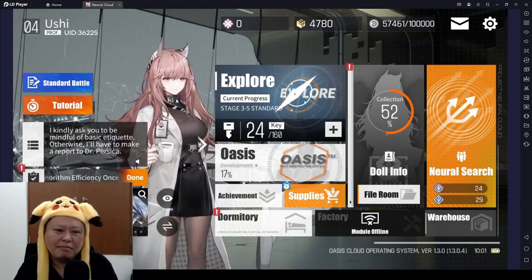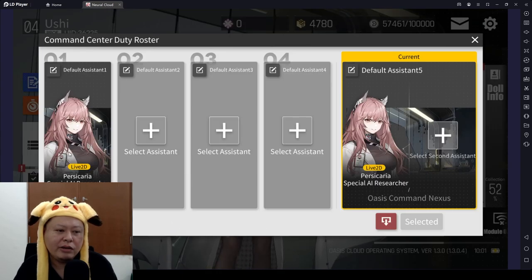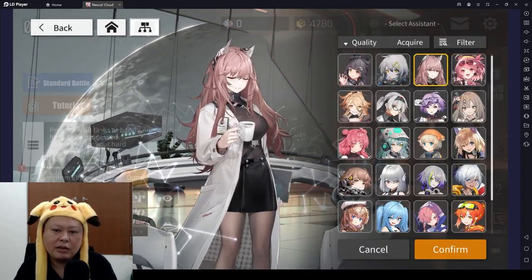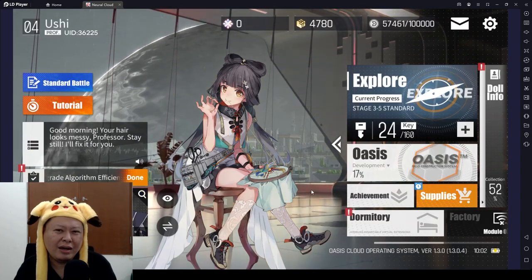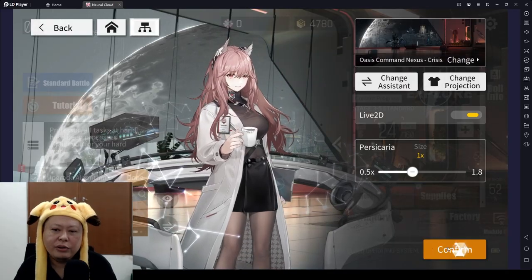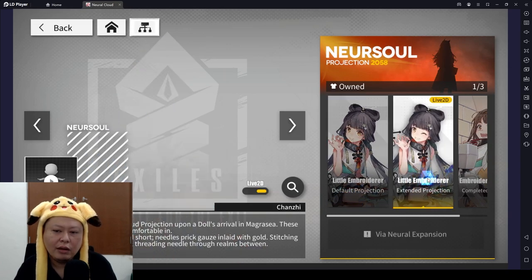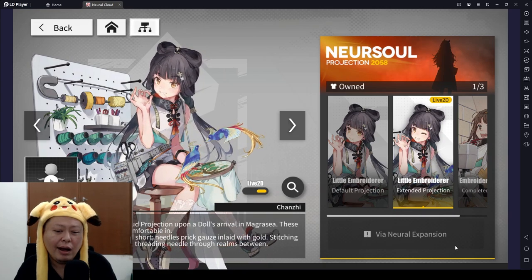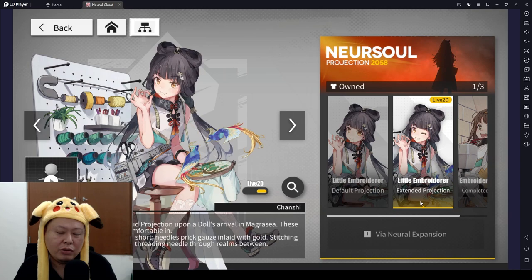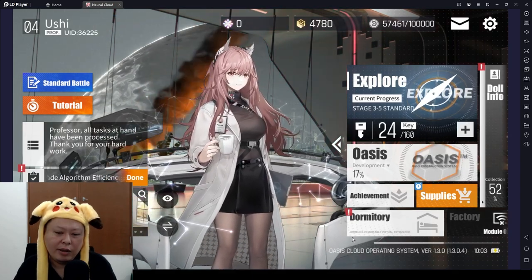Tip nine — I got a question about this before. You know Persicaria is actually moving and talking in the middle of the lobby? You can press here and set whichever character you want to showcase, and change the background. But if you use another character and it doesn't move, here's why: you need the Live 2D version. To unlock Live 2D, go to Costume — the default projection doesn't move, but the Live 2D does. You unlock Live 2D through neural expansion, meaning you raise the character's star level.